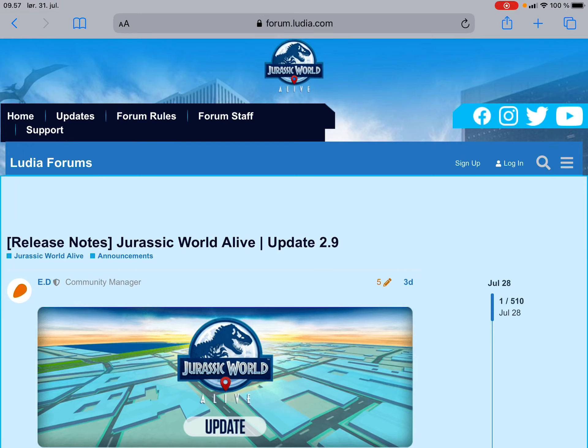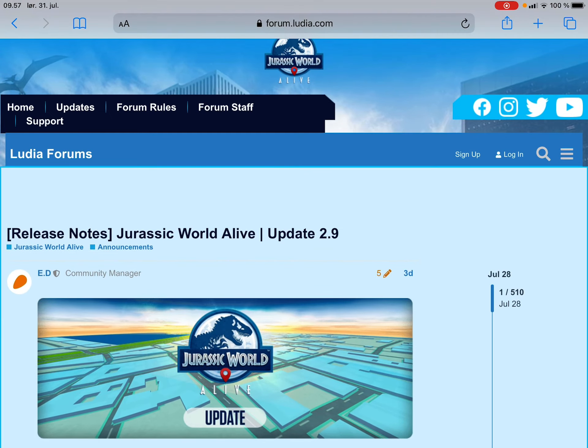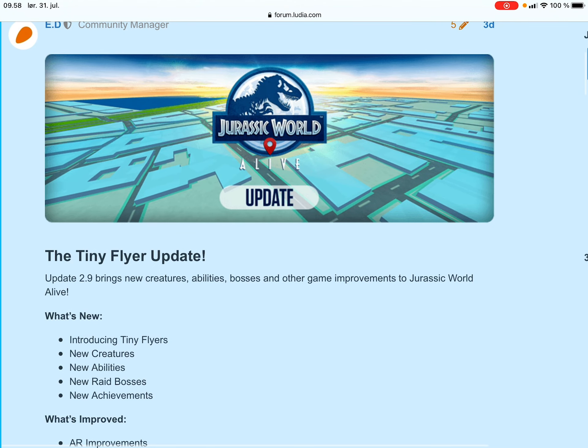Hello everyone and welcome back! New update coming out this week, so let's check it out. Jurassic World Alive update 2.9 - the tiny flower update! Flying creatures - nice!